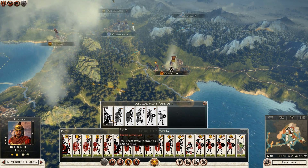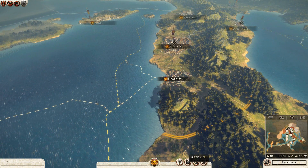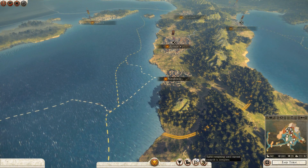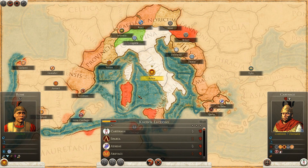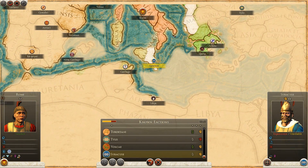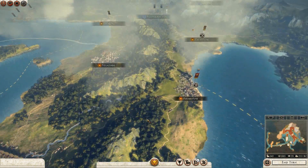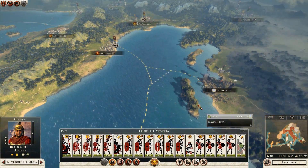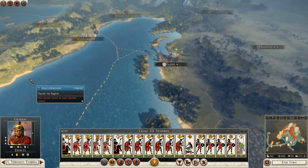I'll get one more equites. Now — war. I'm not at war with anybody, I need to make a war. Syracuse has expanded in Greece. I could take on Syracuse, but I'll need two armies. I don't think I'll be bothered too much over here — we'll have to see.